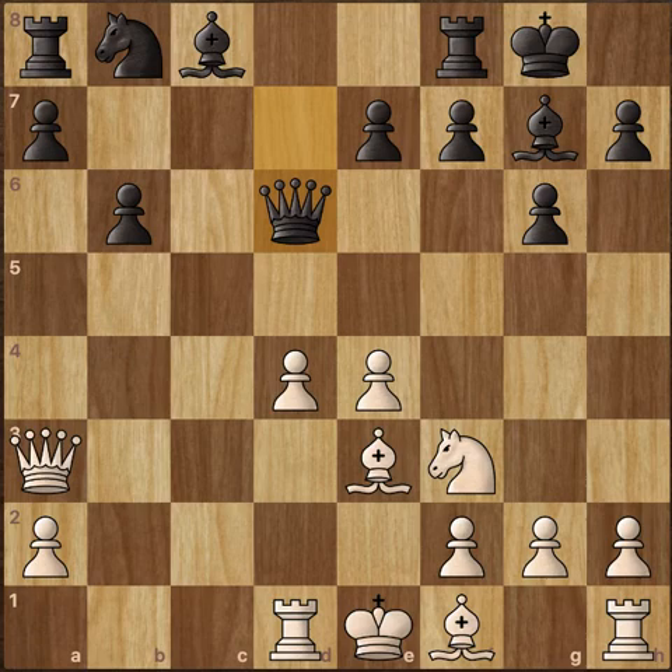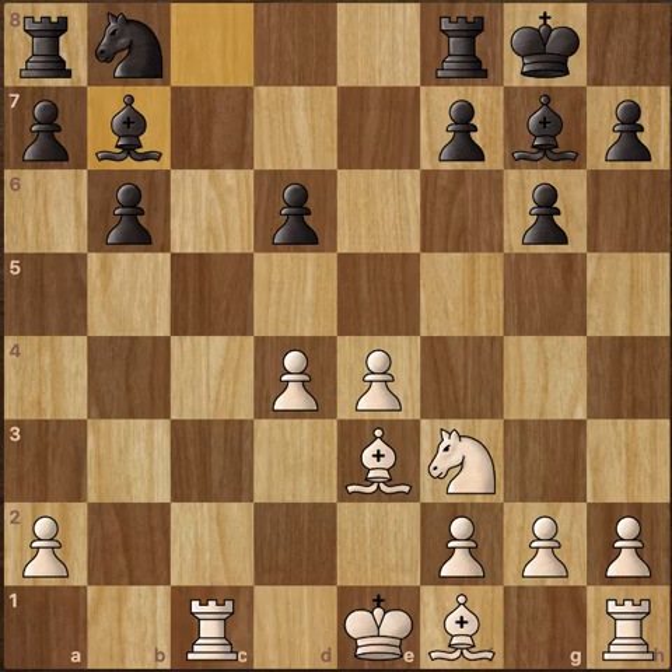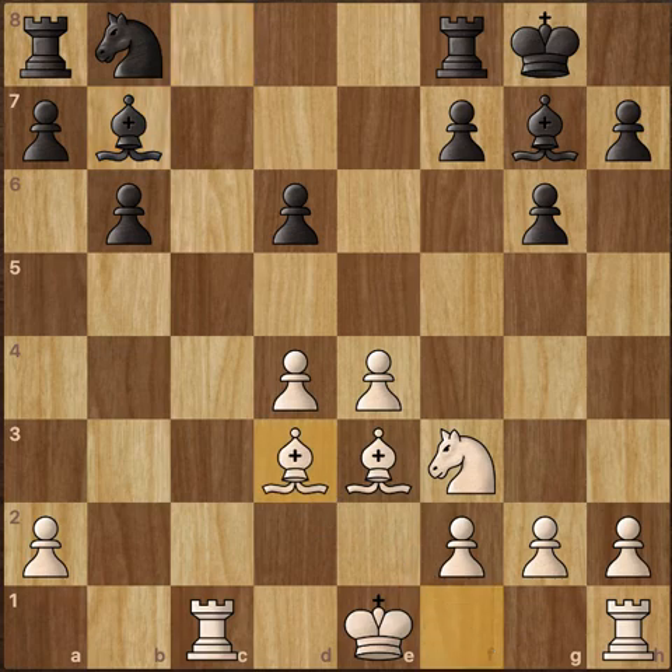Now Carlsen accepts and goes Queen takes d6, e takes d6, and now Rook to c1. Bishop to b7 fianchettoing along the long diagonal, and now Bishop to d3. Both Bishops are in a pretty good spot. The center is completely controlled by White. The King could slowly enter the game and then the Rooks would be connected. Let's see if Carlsen can continue.